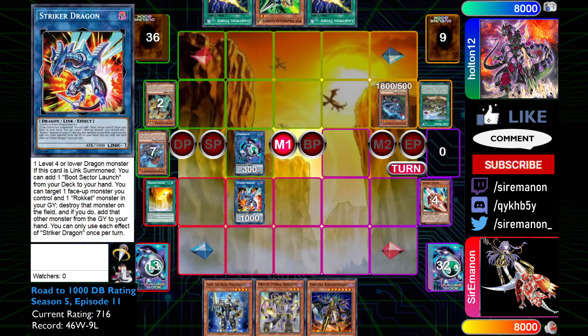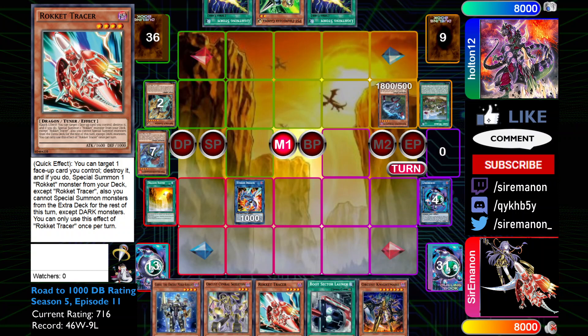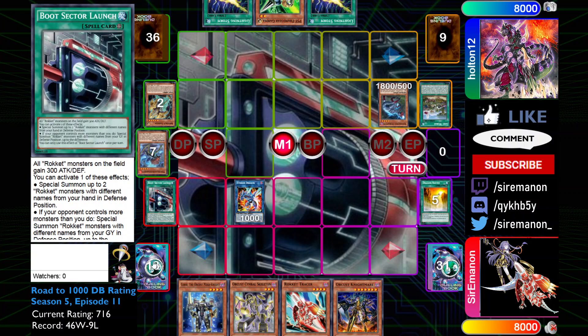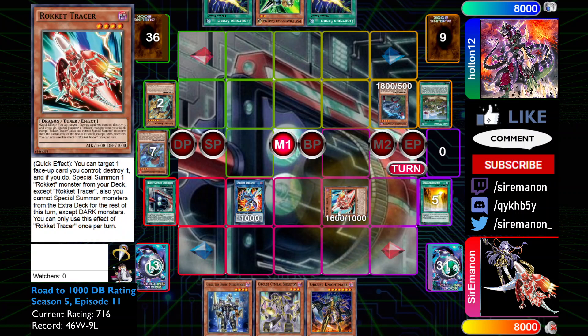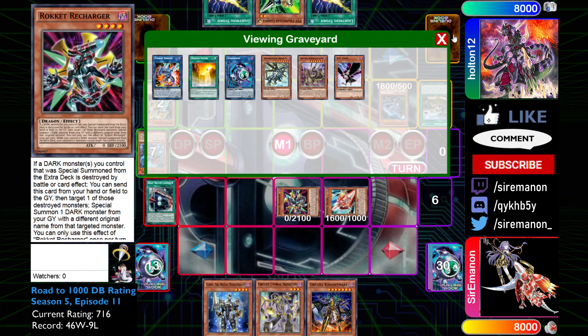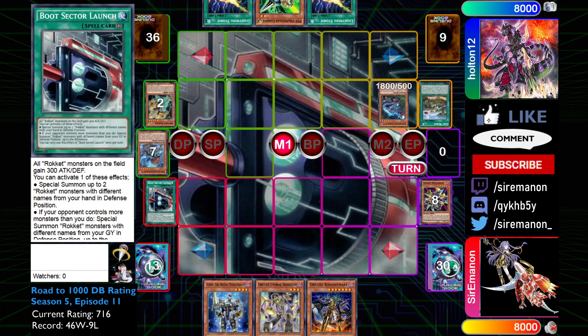I normal summon Tracer, go into Striker Dragon, and then into a copy of Brute Sector Launch. I use Striker Dragon to pop the Link Rebo and add Tracer back to hand. The reason I do that instead of popping Striker Dragon is I want to vacate my extra monster zone just in case I want to go for a Seal play — this was the time I was testing Seal. So I go Brute Sector to summon Tracer from hand, then use Tracer to pop the Striker Dragon. I have no real reason to go for Chaos Ruler since I already committed my normal and my Orcus Engine is off with Lancia in play, so I go into Savage.